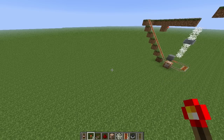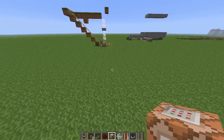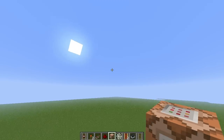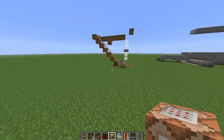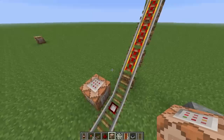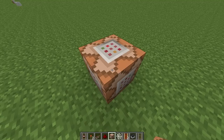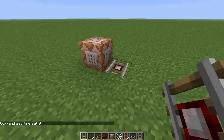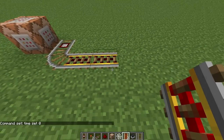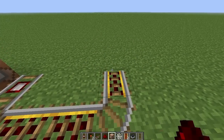Basically these shorts are going to be using things in the new snapshots — new features so you can use them straight away when the update comes out. Basically when you're building it sucks when it goes night time, so what this does is it keeps it daytime for you all the time. You do 'time set zero' in the command block, and you put a detector rail.